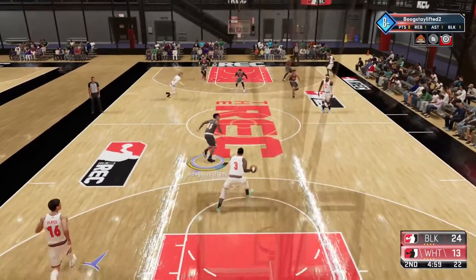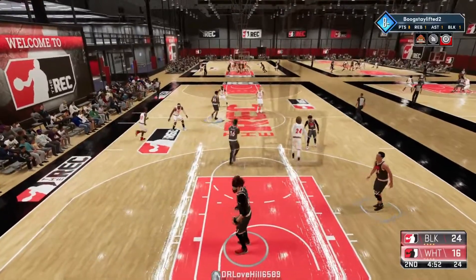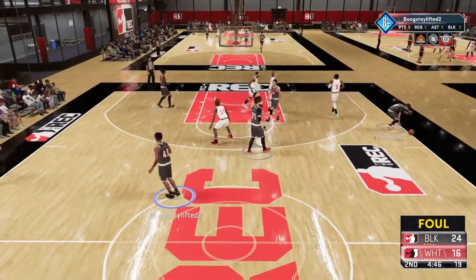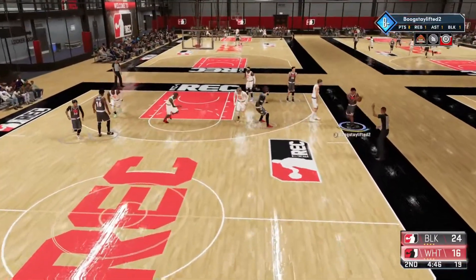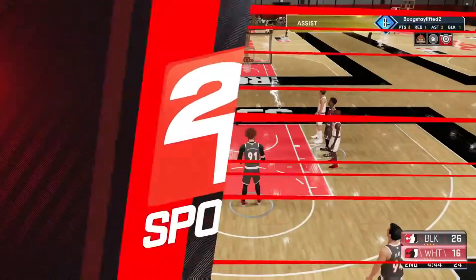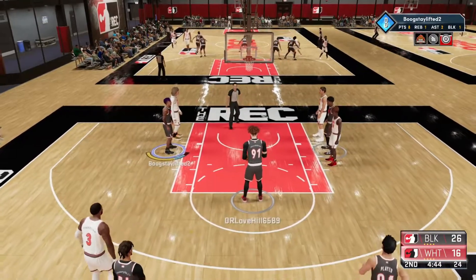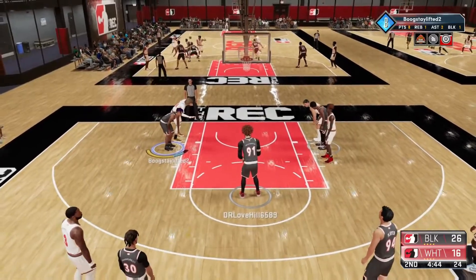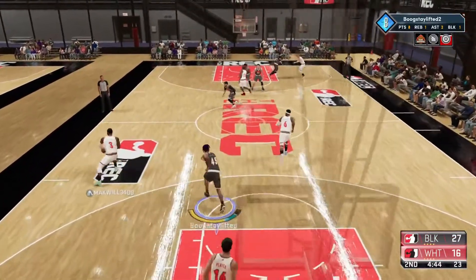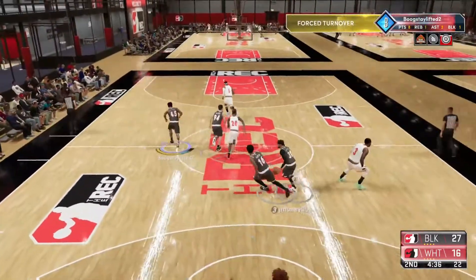We got Break Starter, Downhill, and Handles for Days coming back. Now there's also a Post Playmaker badge — not exactly sure what that's gonna do, but it's probably gonna give you bites in the post. Post Playmaker doesn't sound like it's just for post moves — it might give you a boost on playmaking in the post, whether it's post moves or passing out of the post. If they give you two different abilities like that, that'd be fire, but that's probably not what it's gonna be.